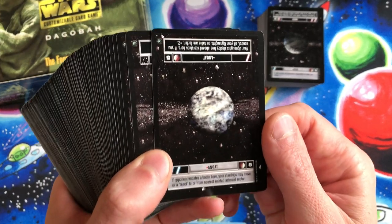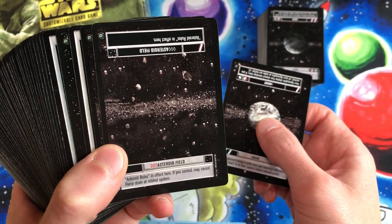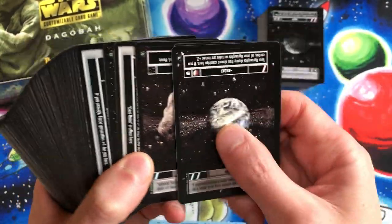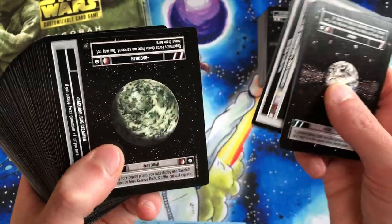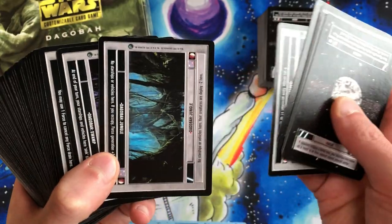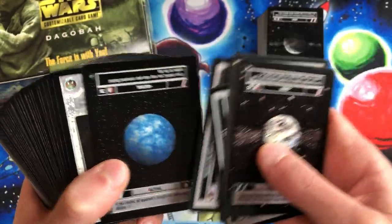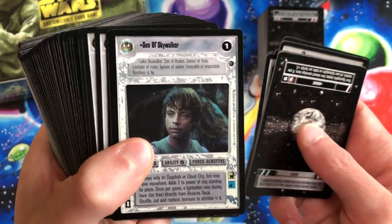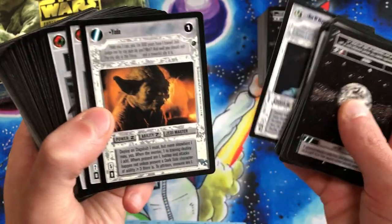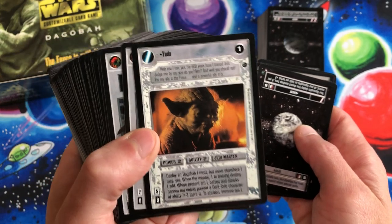We have Anoat here — there's the asteroid field they talked about in the rules. There's a big asteroid. There are some cave spaces, there's Dagobah with a jungle. Some of this art is just beautiful. Then we have Son of Skywalker — a young Luke Skywalker, power five, ability five. There's the Yoda card we were looking for — that's our thumbnail right there.